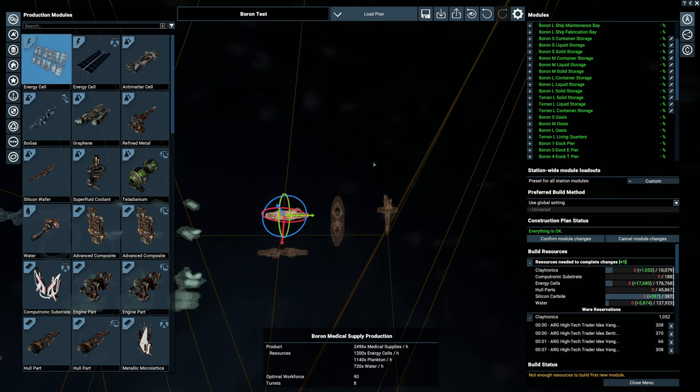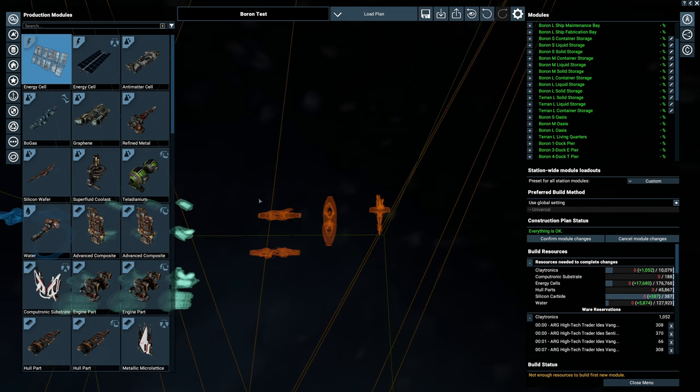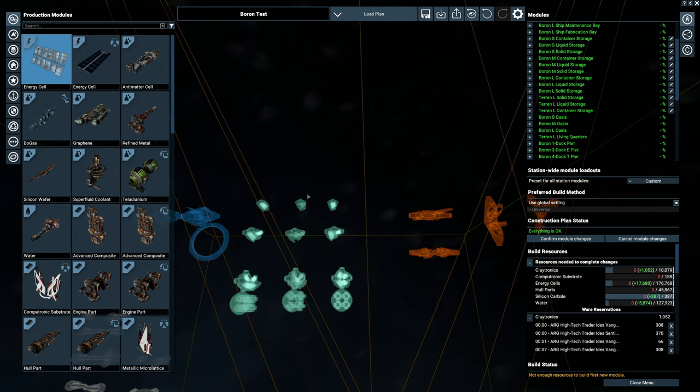Certainly more compact than some of these production modules can be. There are no new energy cells - only the Terrans have their own energy cells. We'll look at what these are intended for on the logistics side of things, and go into more depth about the economy side in a separate video.